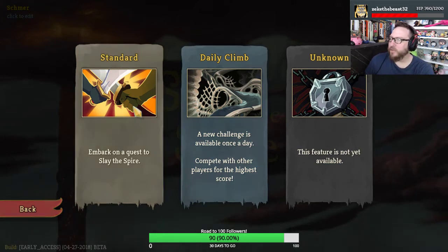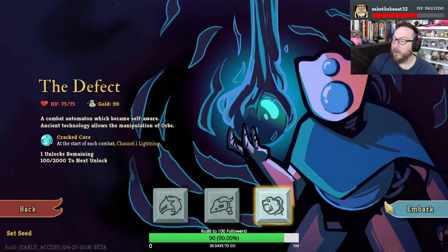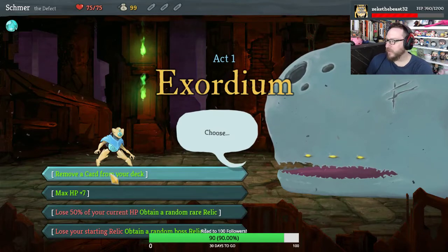Hey everybody, I'm Zach. This is Shmirkadabber. Welcome back to Slay the Spire. We are continuing with our Defect runs. We are on the final unlock phase, got 2,000 points to go.